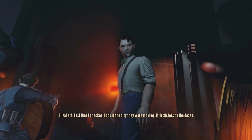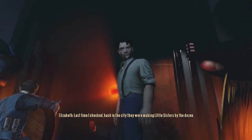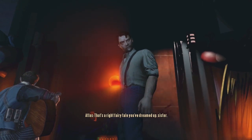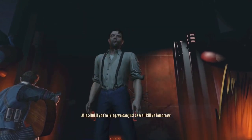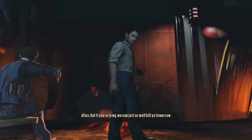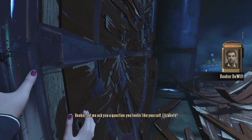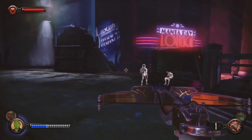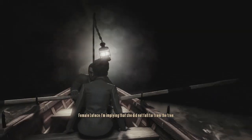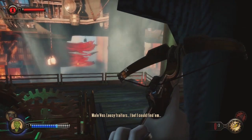Elizabeth cuts a deal with revolutionary leader Atlas to free him and his men from that makeshift prison in return for Sally, the little girl Booker was searching for in the first episode of Burial at Sea. He seems like a nice guy — completely trustworthy, probably. From there, Elizabeth, coached by Booker on the radio, sets out to redeem herself, while the story sets out to fill in some gaps in the BioShock lore. It revisits characters from BioShock Infinite and draws parallels between Rapture and Columbia.